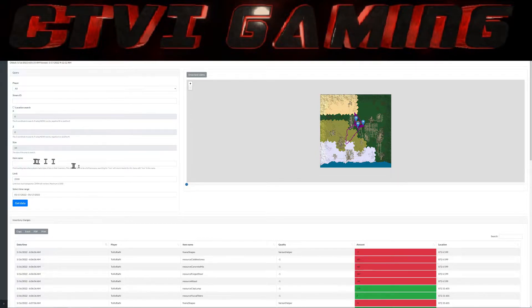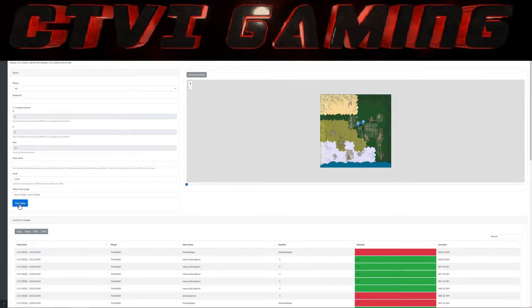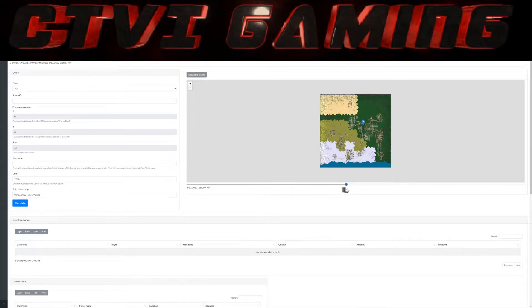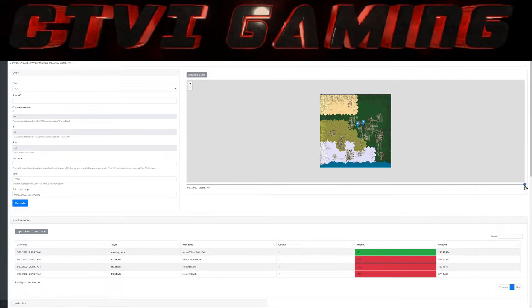I can now filter by player, filter by Steam ID, filter by location, or even by item name. For now I'm just going to filter on the date range for events that happened — this would be the same if you reported your base was raided, for example. Over on the right-hand side I've got a picture of the map, and I can move that around to see where a player was and where they've moved to. Most of those guys are fairly static at that time.